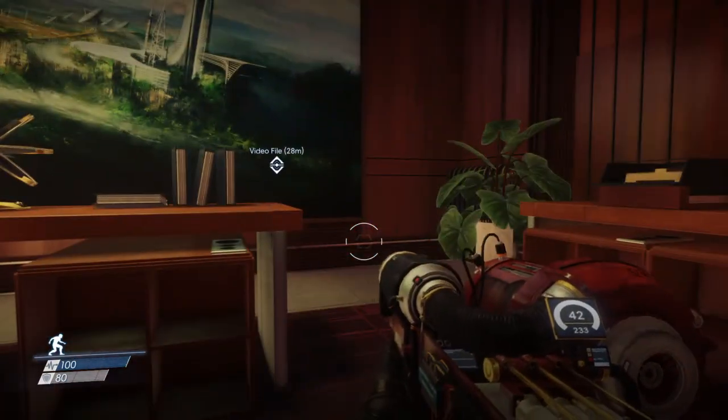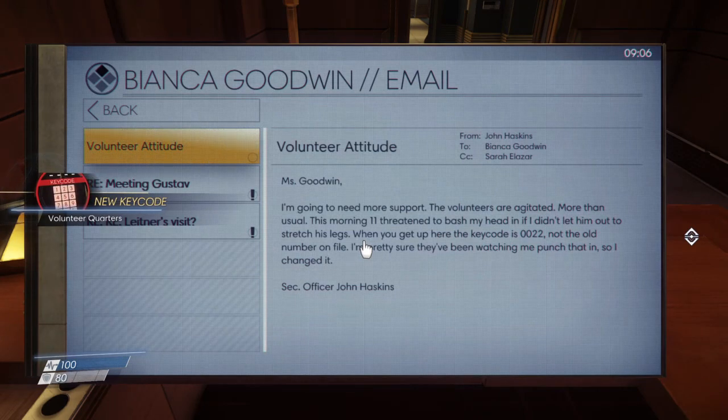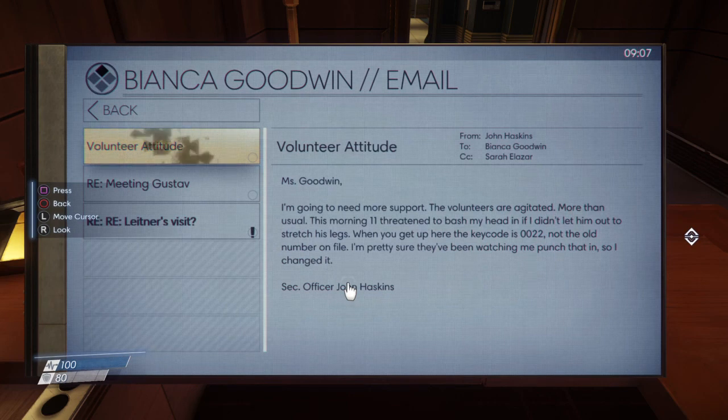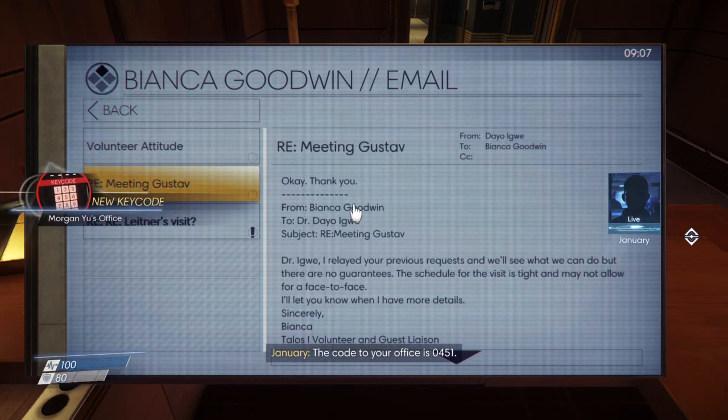I like the music they have for this game — it very much helps with the atmosphere. Let's go and check out these emails. This is from John Haskins to Bianca Goodwin. 'I'm going to need more support. The volunteers are agitated more than usual. This morning, 11 threatened to bash my head in if I didn't let him out to stretch his legs. When you get up here, the key code is 0222 — not the old number on file. I'm pretty sure they've been watching me punch that in, so I changed it.' Wait — is that going to be for the security area? The code to your office is 0451.